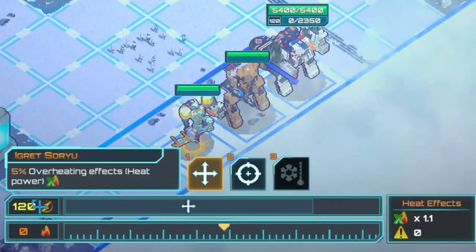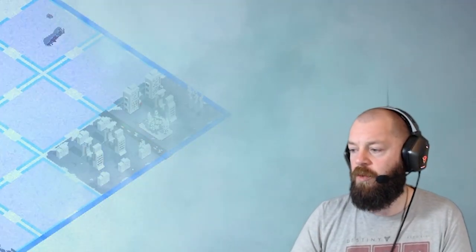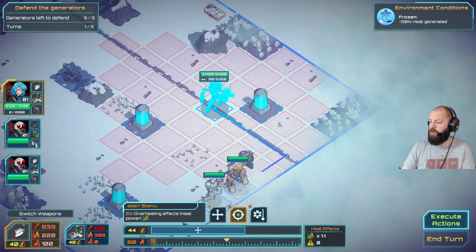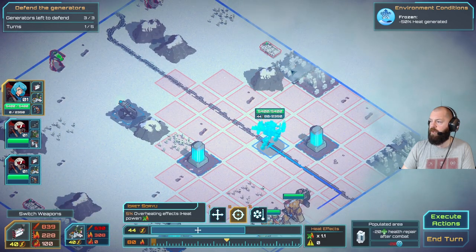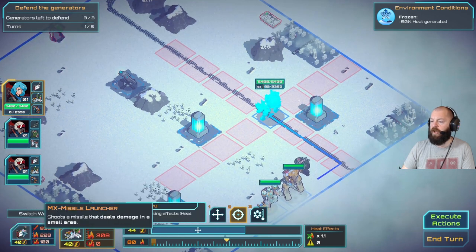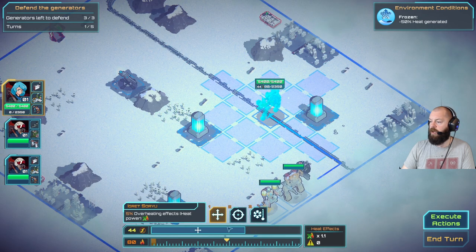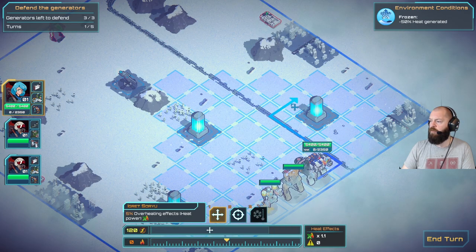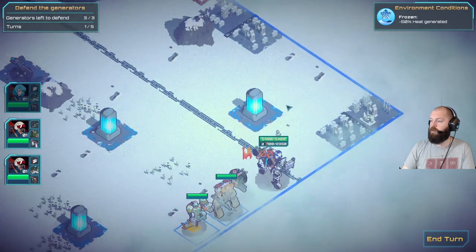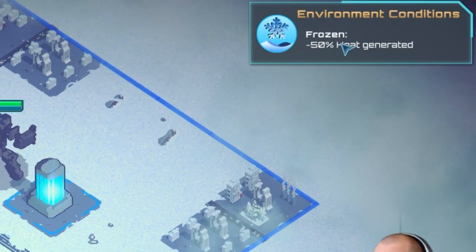On the top here we've got our action points - 120 action points. Moving and shooting use those up. And then we've got our heat, so moving and shooting also heats us up. The more heat we use, the more damage we output, but also the more damage we take - so we've got to be careful. We're on a frozen planet, so we actually generate 50% less heat, which is cool.